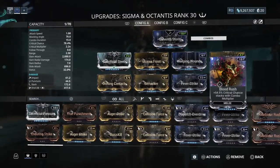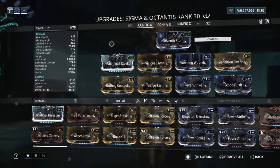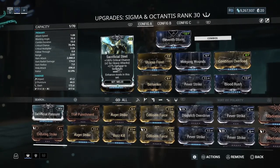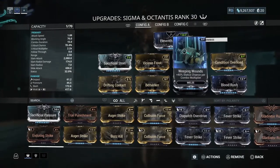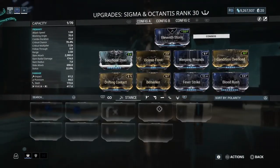Blood Rush too — I forgot about Blood Rush. So this actually requires you to complete the story up to the quest with the Excalibur Umbra for that. And just the base stance — I don't have any other ones. But I really like this weapon. I wouldn't say it's the best weapon in the world but it is definitely one of my favorites.